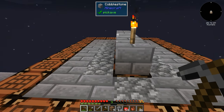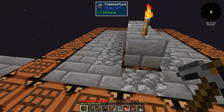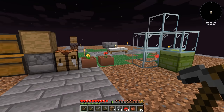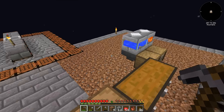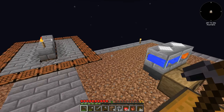I think if I wanted to make this really efficient, the most you can get out of one source block of lava is sixteen at a time. But I don't really care too much about that. I just wanted to bring you guys in and show you some of the changes I've made to the base. Let's get on with the episode.